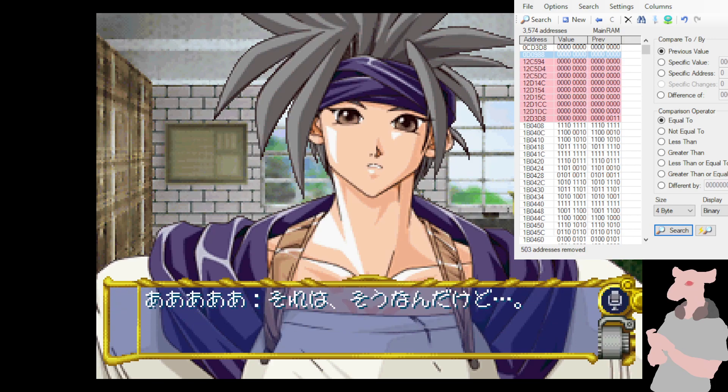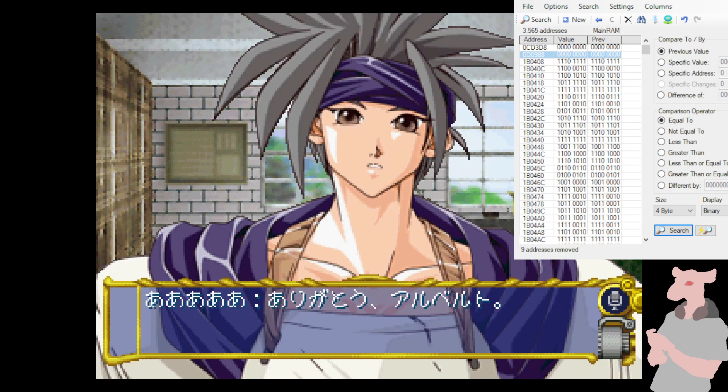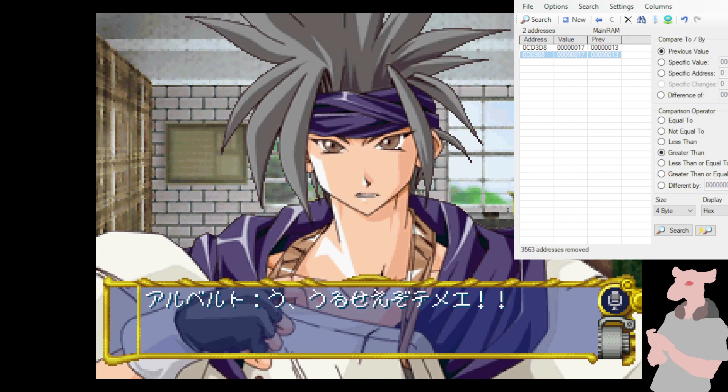There are a couple images unlocked all in a row — it should still be the same, hasn't unlocked any new images yet. And here we get a new image of Albert, so we say this has to be greater than the previous value. It turns out that alone brings you down to two values. If we display those in hex, you can see more clearly that's value 13, and here is a fourth image of Albert, raising it to 17. So we have two possible values.